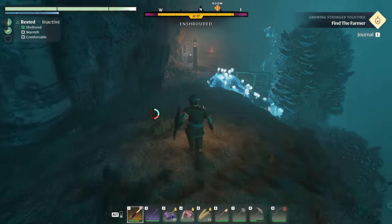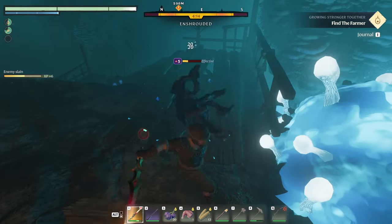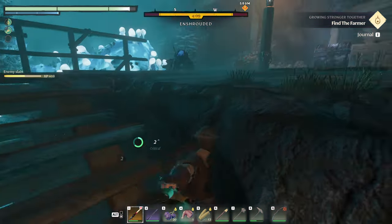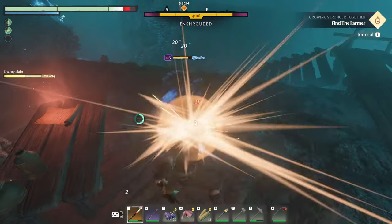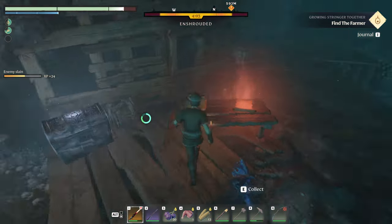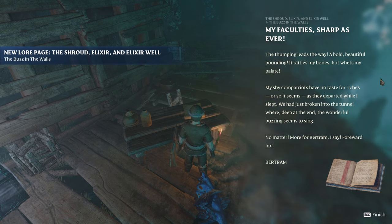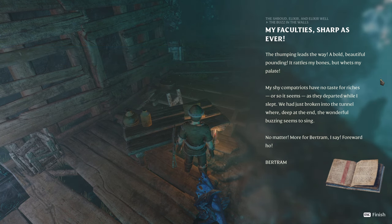This is why the sword is sweet. Critter. 'My faculties, sharp as ever. My faculties — the thumping leads the way. A bold, beautiful pounding. It rattles my bones. But what's my palate? My shy compatriots have no taste for riches, or so it seems, as they departed while I slept. We had just broken into the tunnel where, deep at the end, the wonderful buzzing seemed to sing. No matter — more for Bertram, I say. Forward ho! Bertram.' Alright, what's in this one?